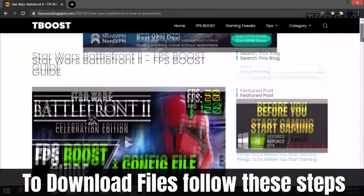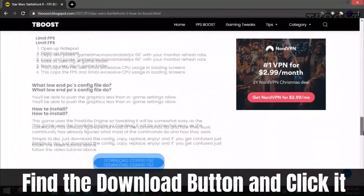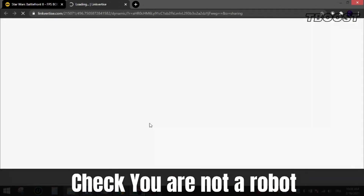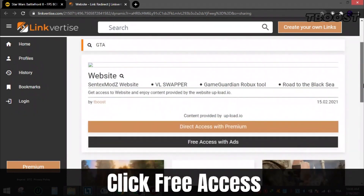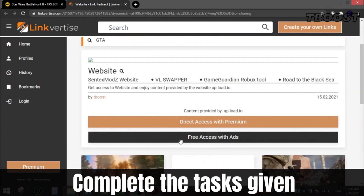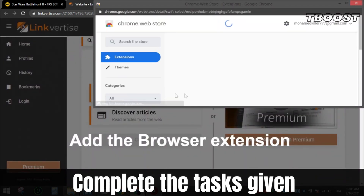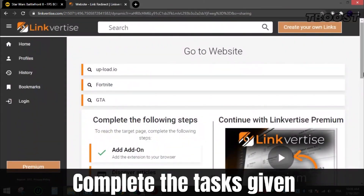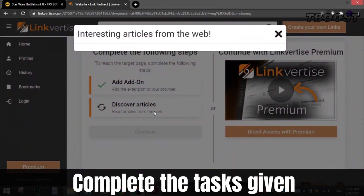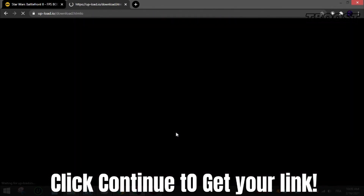To download files from my site, follow these steps: find the download button, which is usually at the bottom of the article, click it and you will be sent to this page. Check that you are not a robot, then scroll down and choose free access. After that, complete the tasks given, which can be installing a Chrome extension, enabling notifications, or reading an article. All these steps are safe, as all apps and extensions are available on the Chrome Store or App Store. You can uninstall them after if you want. After that, click continue and you will get the file.